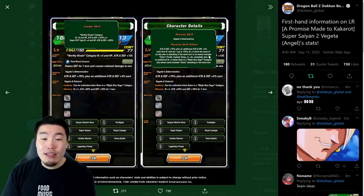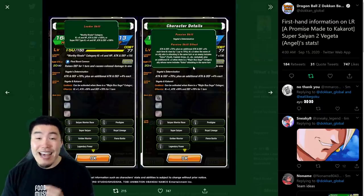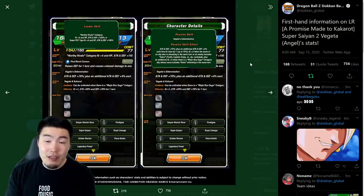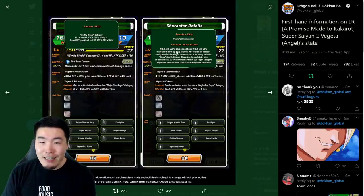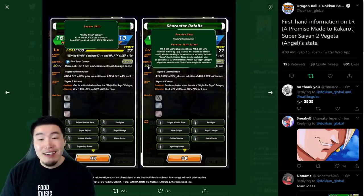And then Ki plus 3 when the name of an ally who is attacking in the same turn or an enemy includes Goku — youth, Captain Ginyu, Jr., etc. excluded — plus an additional Ki plus 3 when there is a Majin Buu Saga category ally whose name includes Goku attacking in the same turn. So essentially, if you have a Majin Buu Saga Goku attacking in the same turn, which of course also includes the LR Vegito from part 1, then you get up to Ki plus 6. That's a lot of Ki for getting that 18Ki super off and getting a ton of attack and defense. His passive is honestly a little bit basic, but the numbers are huge. He's going to be quite insane.